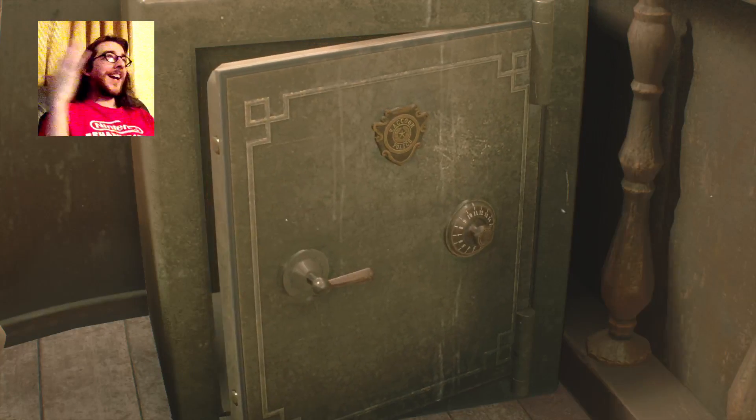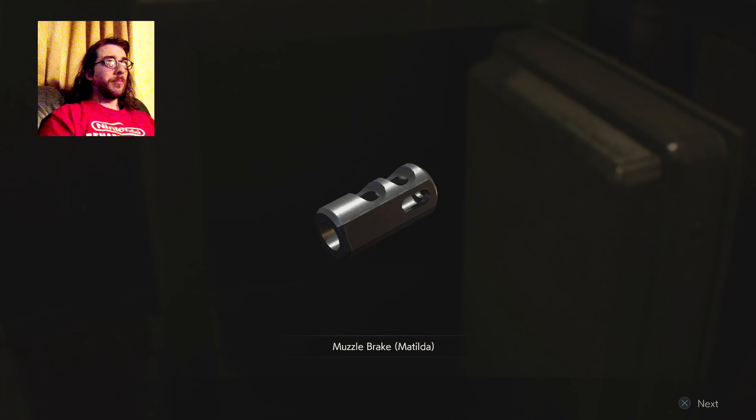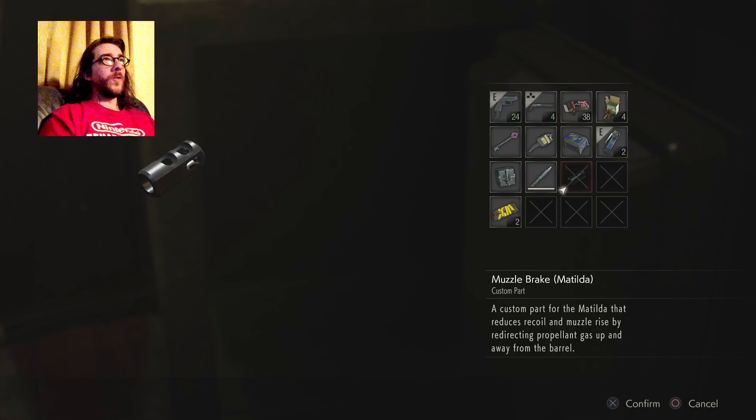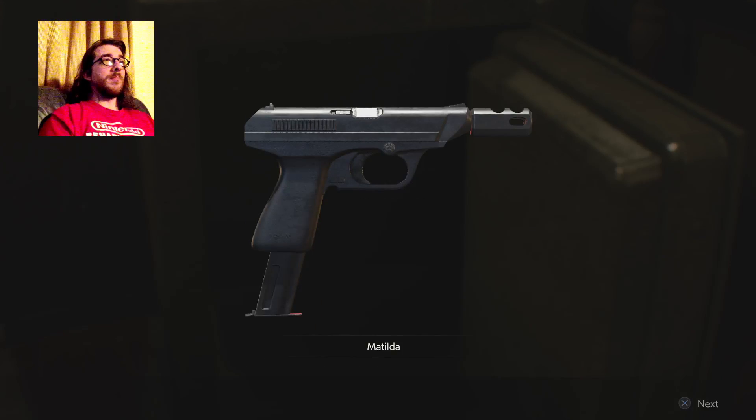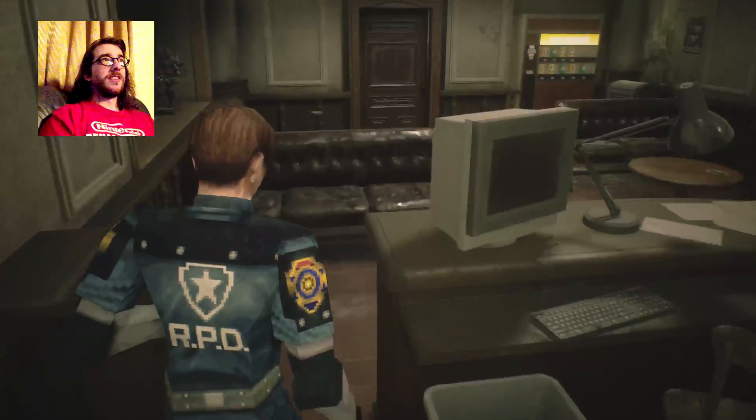Hey hey, I did it right — I always get confused! Muzzle brake? Ooh, fancy! Custom part for the Matilda that reduces recoil and muzzle rise by redirecting propellant gas up and away from the barrel. Is that what a muzzle brake actually does? I don't know guns. Just combine that. Ooh, pretty! Starting to look like a James Bond film.